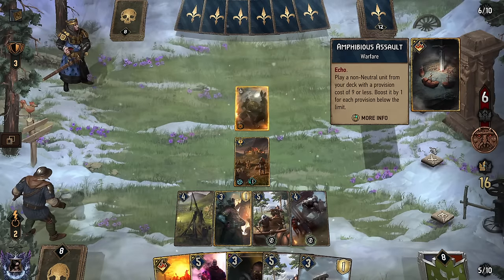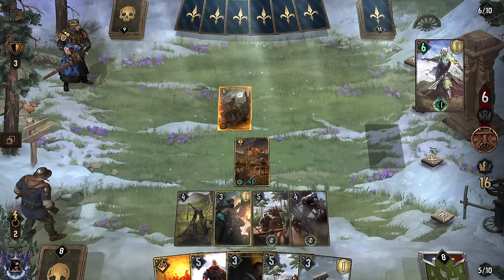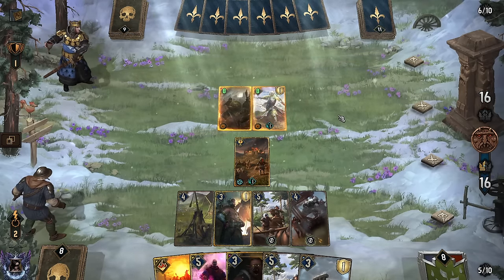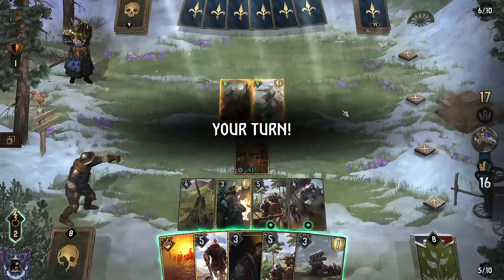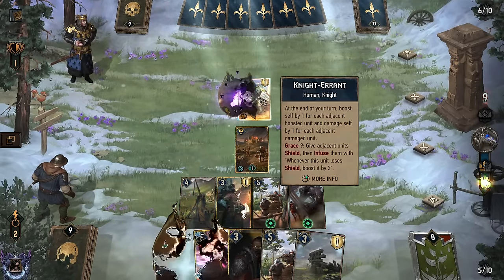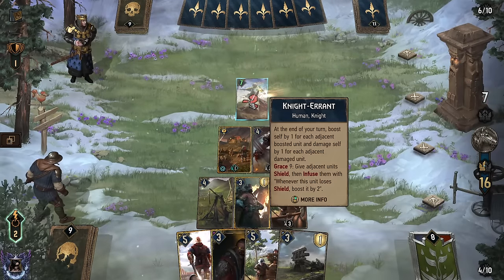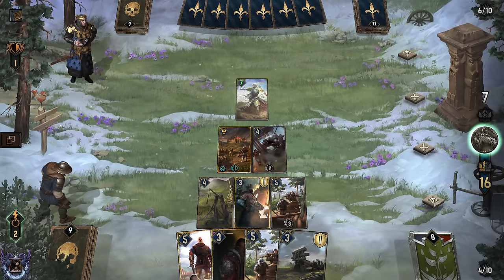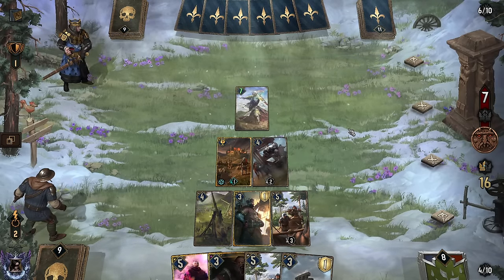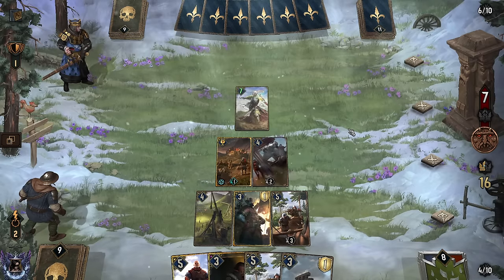I'm gonna click this. A-A for an Errant. I guess they're going for the infusion ASAP, right? They infuse it, then they're getting way more value. So we probably have to Heat Wave that because it'll get a plus four. And then we just try to keep this at bay. And then whenever they play beside it, it's going to get damaged when we finalize the scenario. So Knight Errant on the board with nothing beside it — there's nothing to worry about.